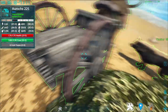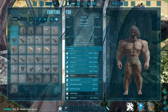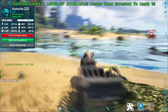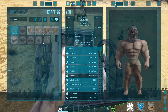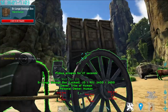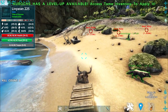The Aurox has two saddles: the primitive Aurox saddle made with fiber, hide, and metal ingot; and the cart saddle made with fiber, hide, ingot, metal ingot, and wood. With the cart saddle equipped you can put storage boxes behind it. Any materials placed in storage boxes on the cart only have 33% of their weight passed onto the Aurox, making it a very good transport mount.